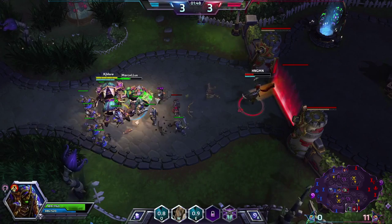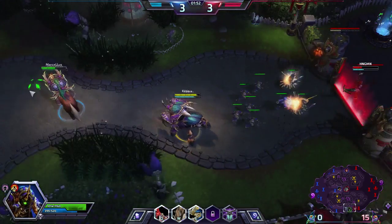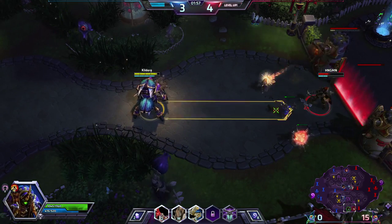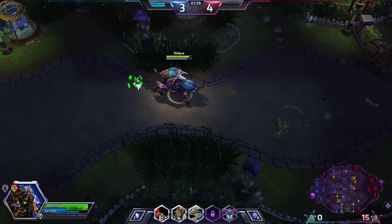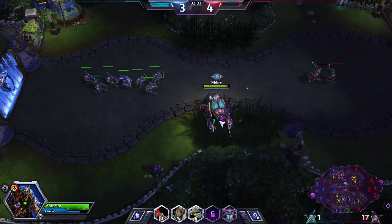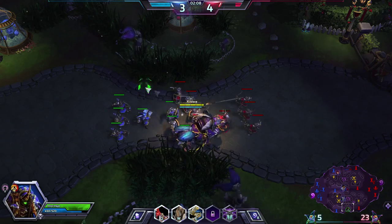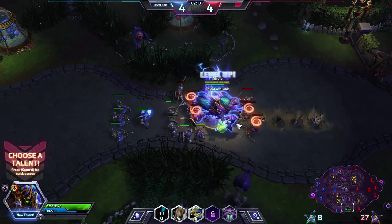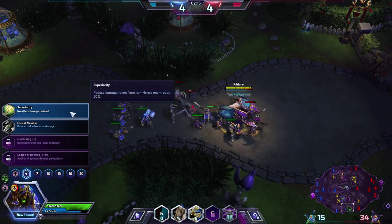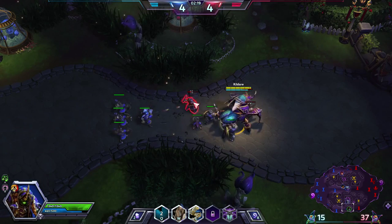Getting pretty close to getting a kill down here. I think a good idea is to QE combo — they're both about the same range. I'll stay in lane and go get these regen globes. The enemy is one level ahead of us but that's alright. I'll also spawn locusts. Basic attack with area damage — I'll take that, I like that.